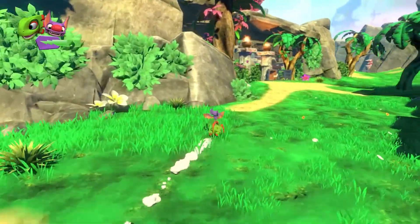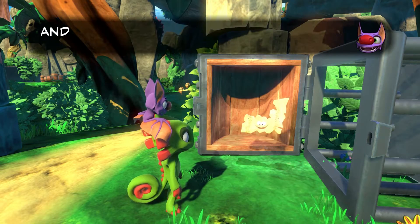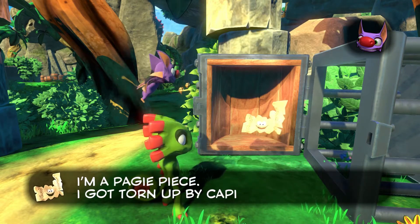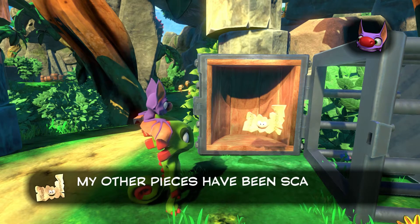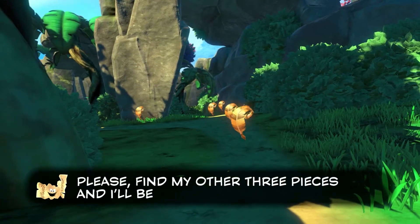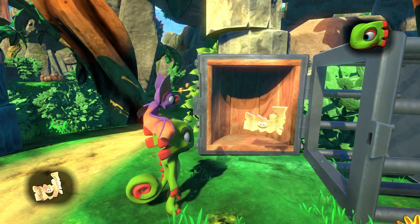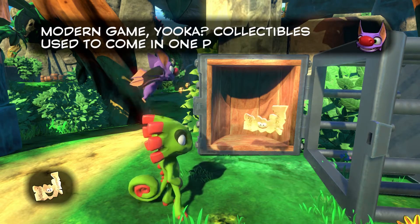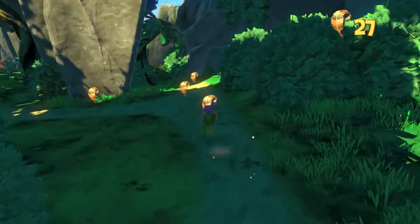I think our next course of action is going to be over here. We can come right here and have ourselves a broken pagey. What are you supposed to be? I'm a pagey piece. I can get torn up by Capital B's men and forces and thrown into this jungle. My other pieces have been scattered nearby. Please find my other three pieces and I'll be whole again. You poor thing, don't worry. I thought this was supposed to be a modern game, Yooka. Collectibles used to come in one piece.